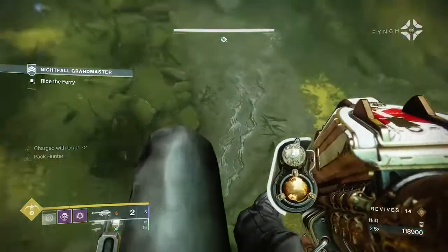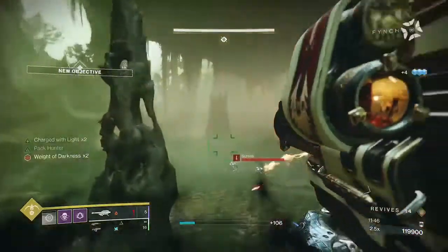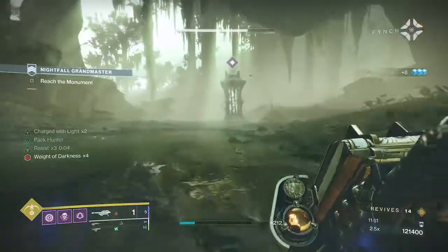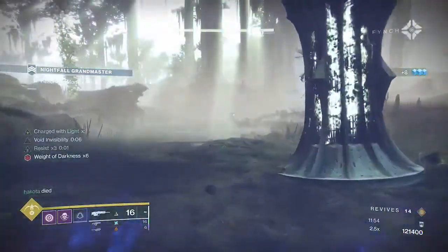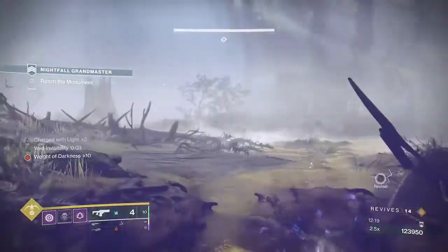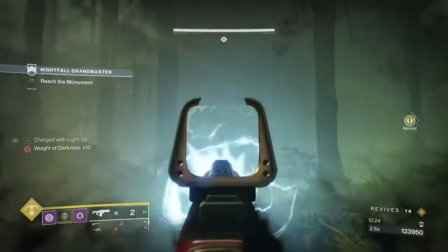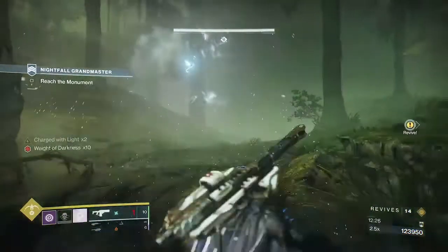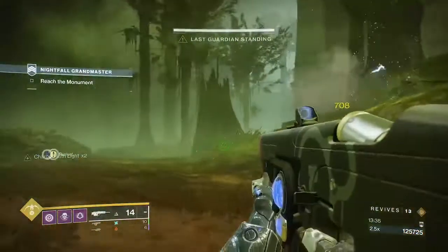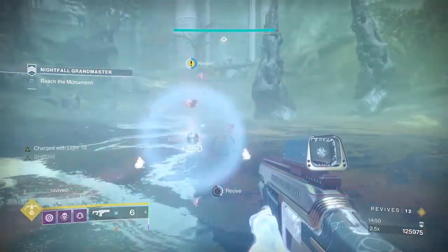Send the Invis hunter ahead. Use your Gjallarhorn freely at any hordes of adds. When you're approaching a horde of moths just make sure to Invis once they notice you. I like to go the lamps route when I'm the Invis hunter — try and make the most of it. You're going to want to have high strength and high mobility for the dodge, particularly if you're running the Aeons. The other two players are going to try and make a run for it either on the right or the left hand side.